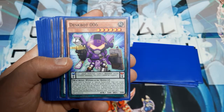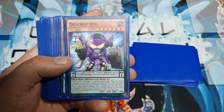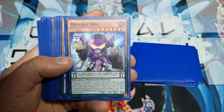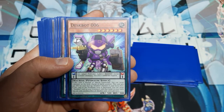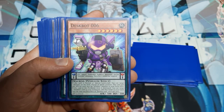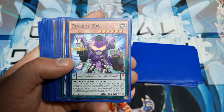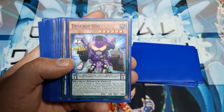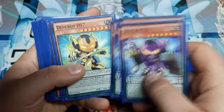Deskbot Six: if normal or special summoned, target a monster on the field and change its battle position — can't do this to link monsters. This card gains 500 ATK for each face-up Deskbot monster in the extra deck. If this card in the pendulum zone is destroyed, you can target a Deskbot card in the graveyard and add it back to your hand — a nice rejuvenation effect.